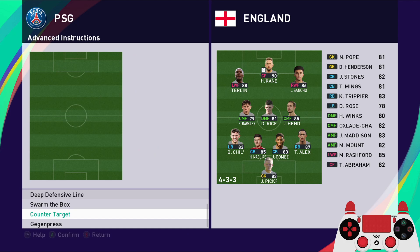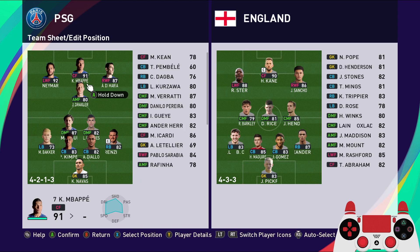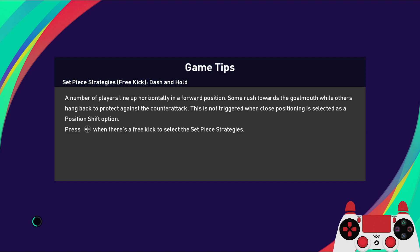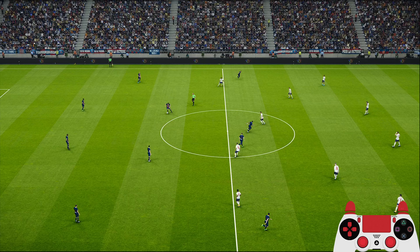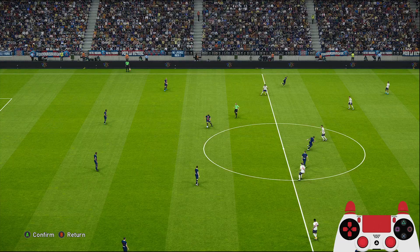Then hug the sideline, false fullbacks, and counter target for Draxler and counter target for Mbappe. You can always use Icardi up top and bring Mbappe as the winger or attacking midfielder — that works too. Let's go into the game: England, superstar, 10 minutes. Camera settings: stadium, zero zoom, height 10, angle zero.